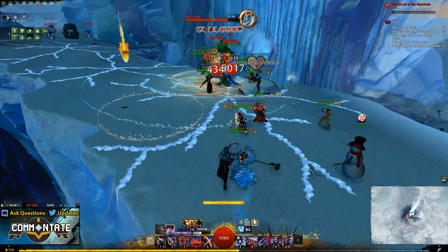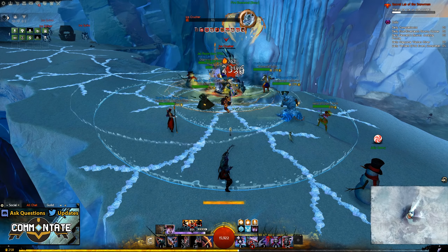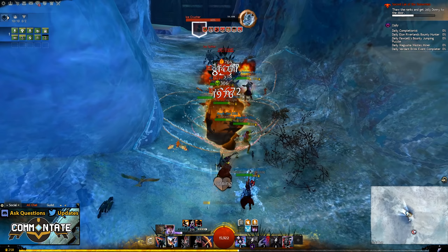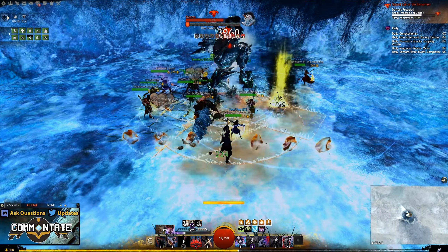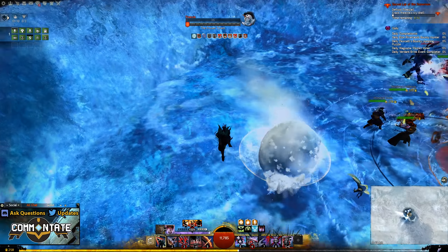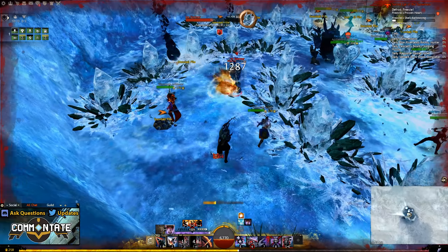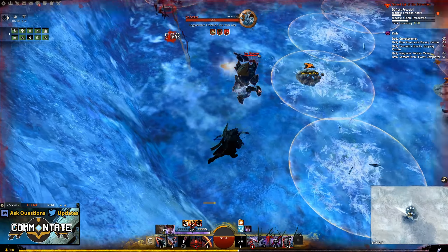Just before the boss you'll go over a bridge, and it's here that you're going to want to look at the ground and avoid any of the ice that's splintering out towards you, as it will chill you and slow your movement. After the bridge you'll just need to take out a few more groups of enemies as you make your way to an open room with a pit. In that pit you'll see the final boss, Freezy. Once your party's ready, everyone should head down into the pit and you'll just need to damage him to zero percent of his health.